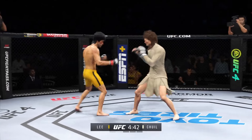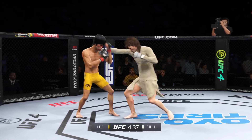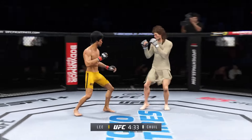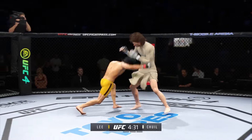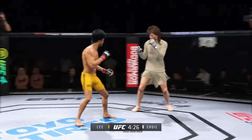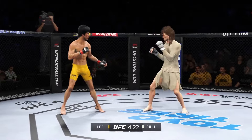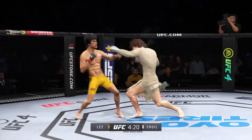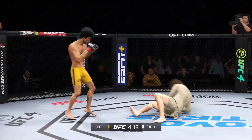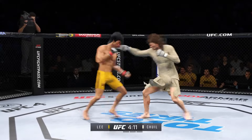Watch the ability to land from anywhere. A nice job there defensively to raise the guard and prevent any damage — those hands never leave where they're supposed to be, and if you do that, most times you will block the shot. Head off the center line, slips the punch. Look at how he turns his hip into that leg kick. He's really starting to put together some significant body shots here — these are going to take their toll as this fight goes on.